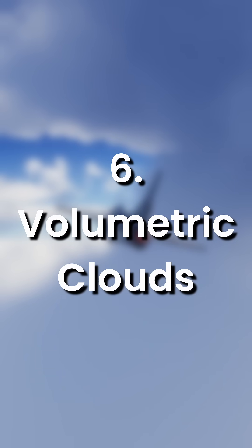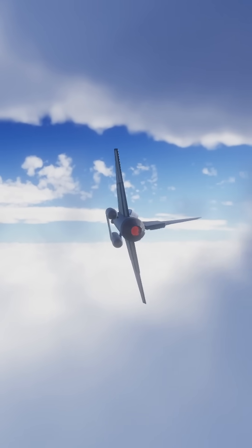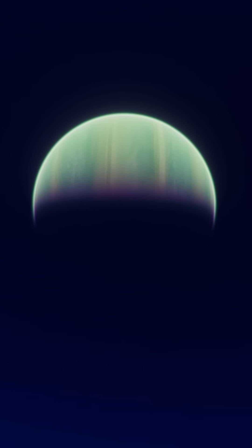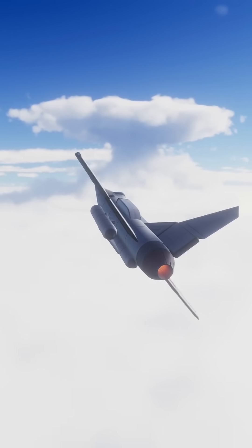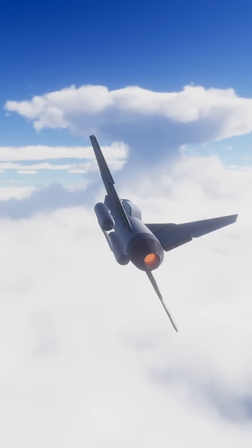Number 6: Volumetric Clouds. The creator of Scatterer also has another awesome mod — volumetric clouds for Kerbal Space Program. Everything feels a lot more immersive and almost all planets look a lot cooler. Duna has giant dust storms, Jool has massive hurricanes, and Kerbin has beautiful anvil clouds towering above the rest. Sadly, it is a paid mod, costing $4.50 to subscribe to BlackRack's Patreon.